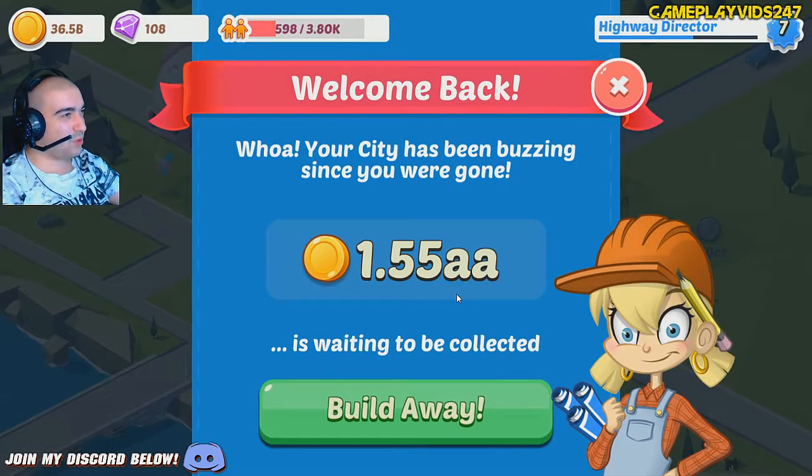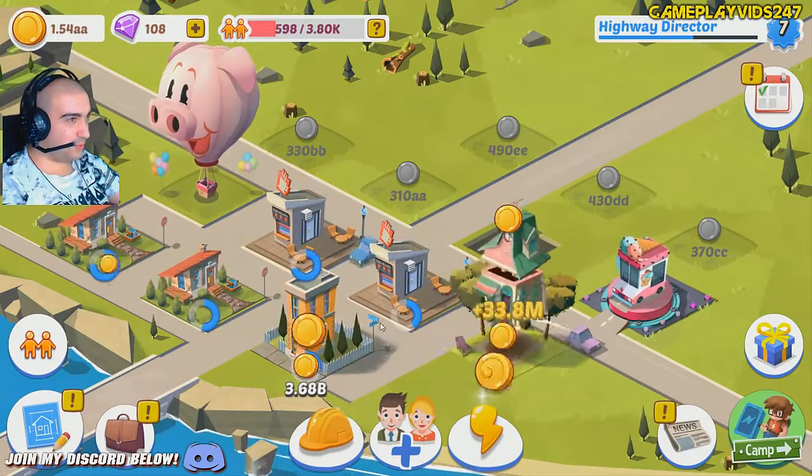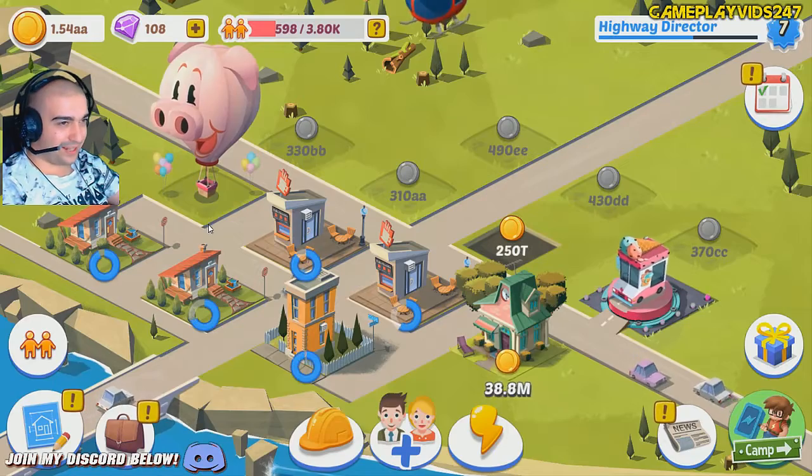Hey everyone, welcome back here to my Build-A-Way gameplay series. We're back — we have 1.55 AA. I'm assuming that's quite a bit of gold there. Let me just collect all this gold with Fire Emblem offline as well. 154 AA now.